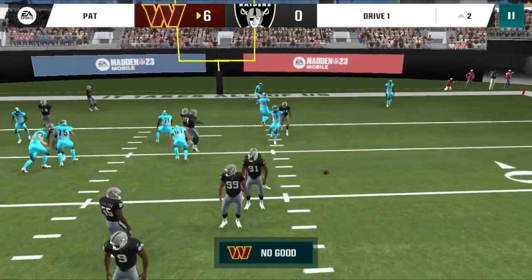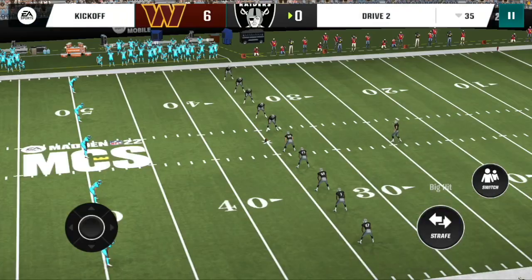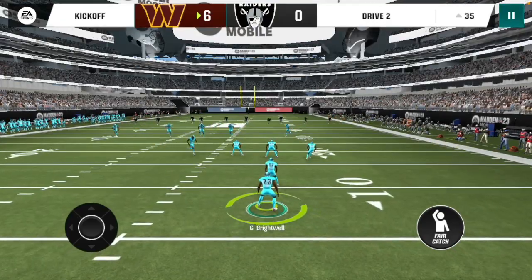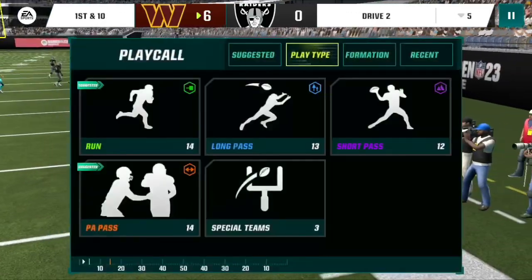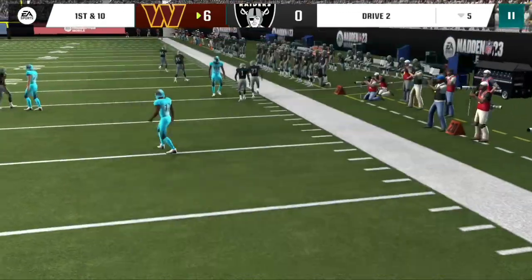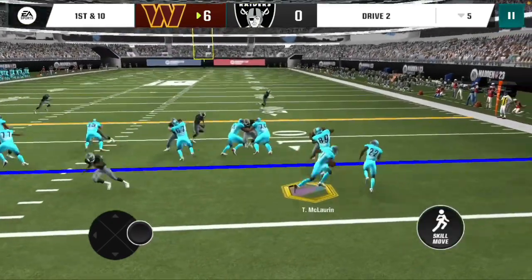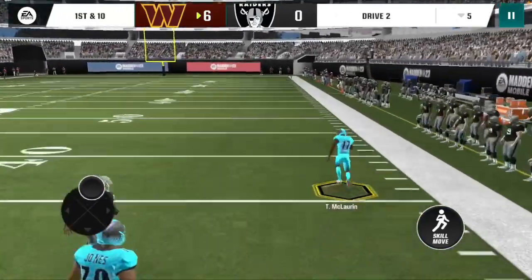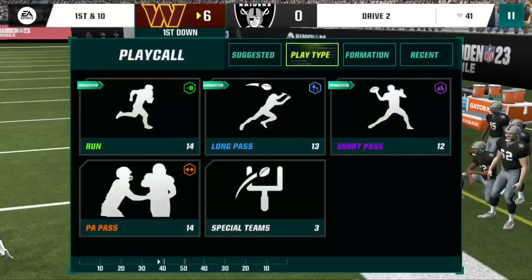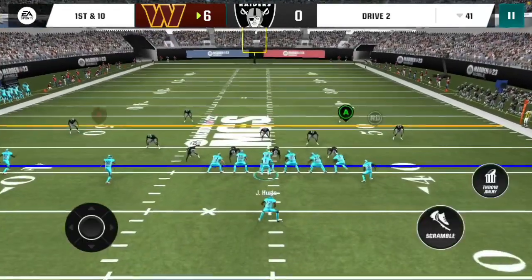He's on an in-route - it's a pretty difficult route to hit in the back of the end zone but I'll try. We have no time because the O-line is terrible and Jaylen Hurts is terrible, but it is what it is. 6-0, let's get this drive going. We go out of bounds close to the end zone, around the five yard line. Jet sweep to the other side - Terry McClorn use your speed, break a tackle, good break a tackle - he's gone again!